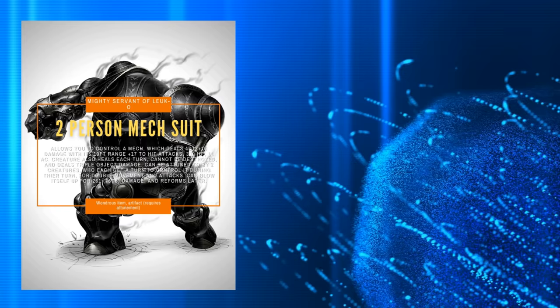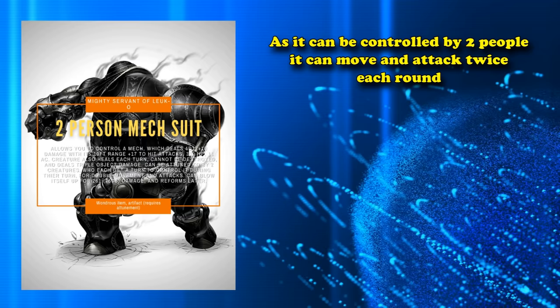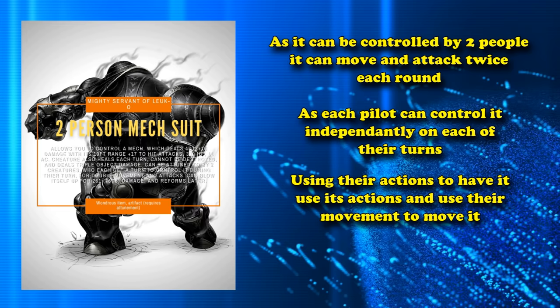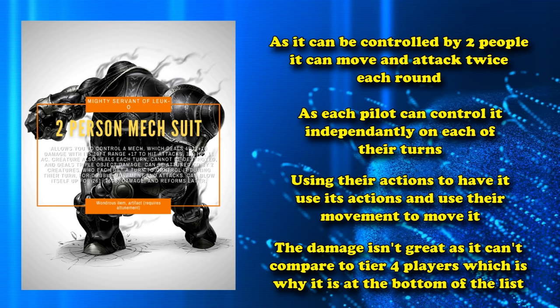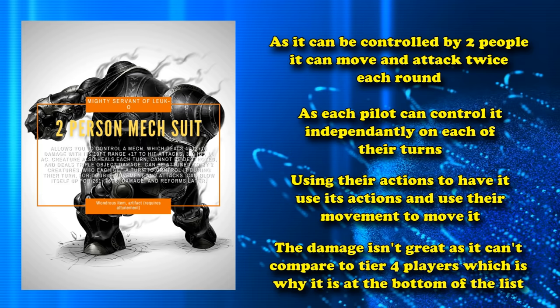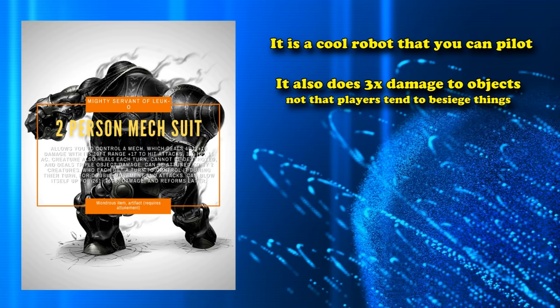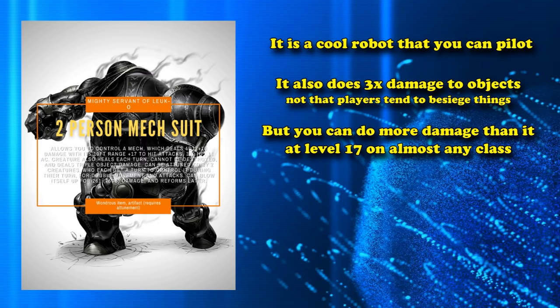Since it can be controlled by two people, the Construct basically gets to move two times and attack two times during a round, as each of its drivers can independently control the creature during their turn and use their action to make the Construct perform one of its actions with its full 60 feet of movement. The damage this thing can accomplish is not better than what a player can do in tier 4 levels of play, which is why it's kind of low on this list.